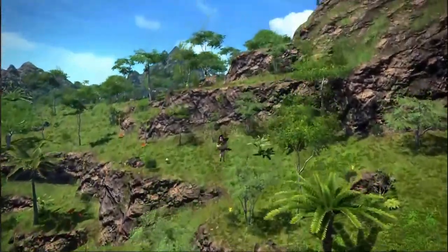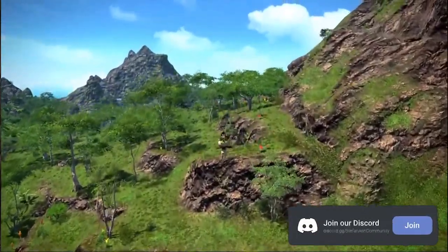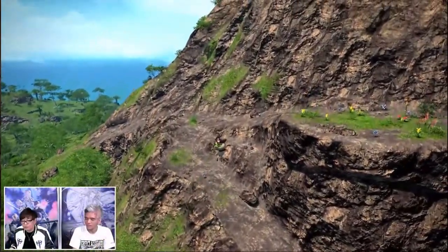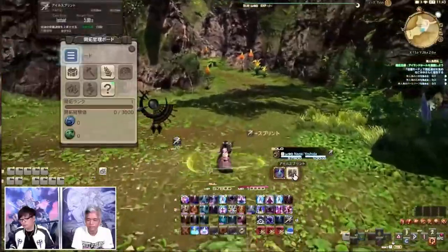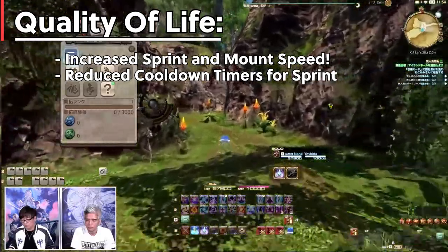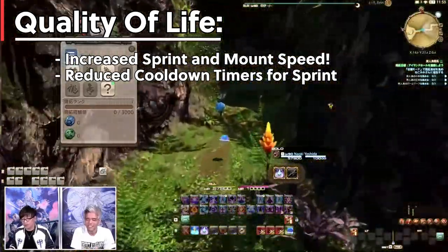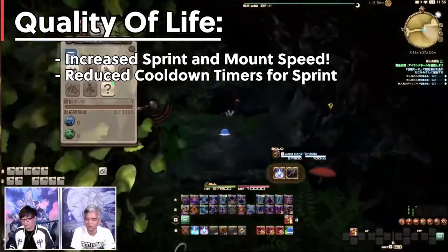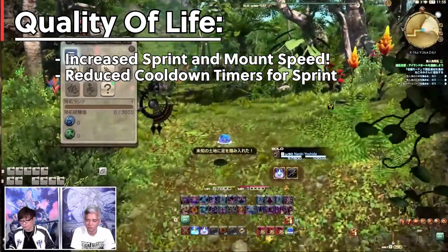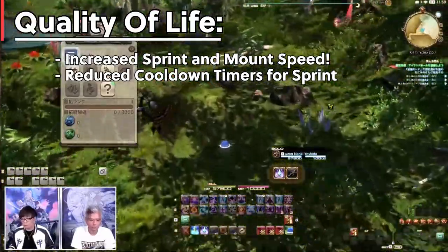Make sure to hit that like button if you're looking forward to Island Sanctuary. As you can see, this island is gigantic and you'll need to do quite a bit of exploring and content in order to unlock all the areas. We will have reduced sprint speed as well as increased run and mount speed in order to make traversing this island way easier. This is a great addition, as veterans know how frustrating it can be to walk very slowly everywhere.